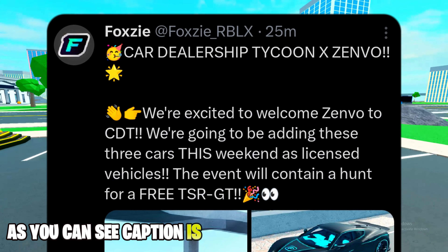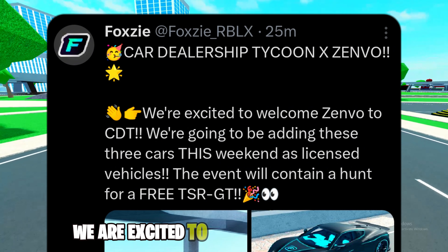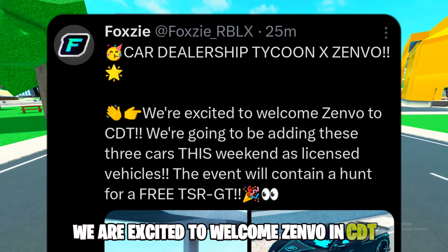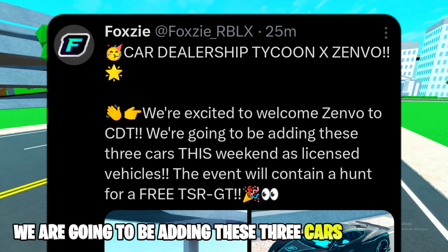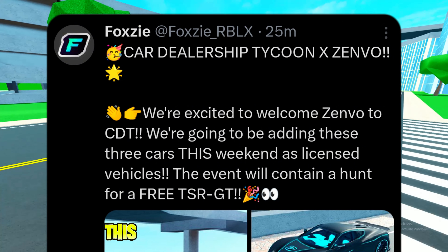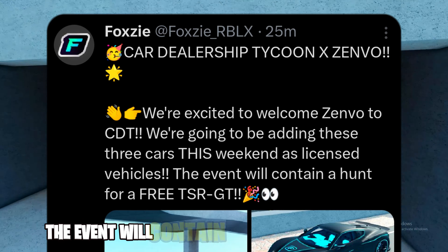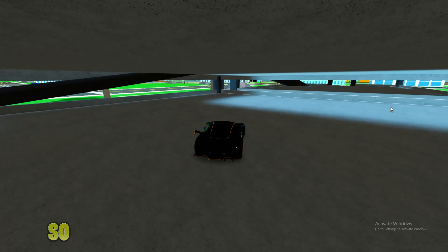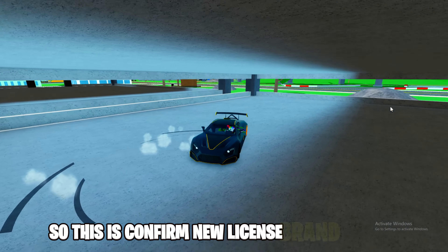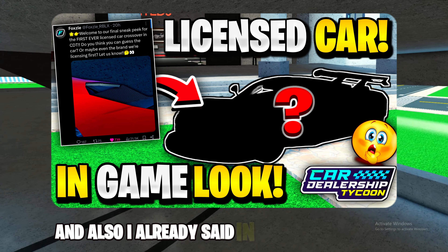Here is Foxy's new tweet. The caption reads: 'Gaha Dealership icon — Zanwo. We are excited to welcome Zanwo in CDT. We are going to be adding these three cars this weekend as licensed vehicles. The event will contain a hunt for a free TSR GT.'